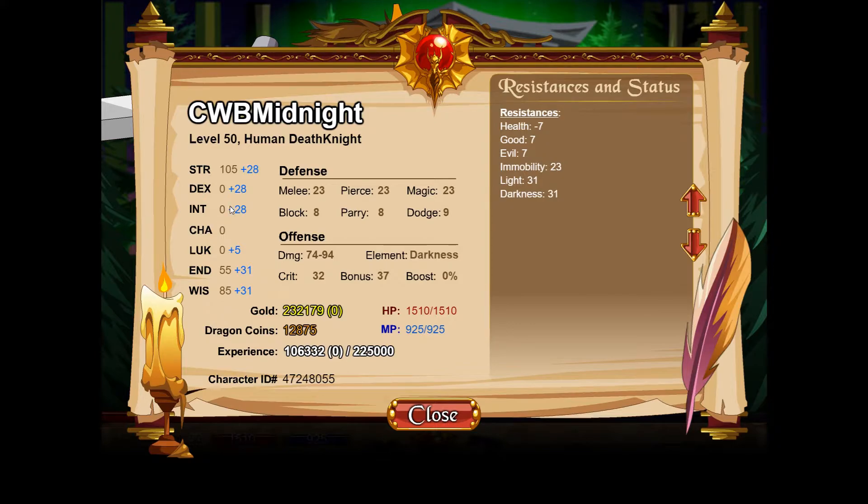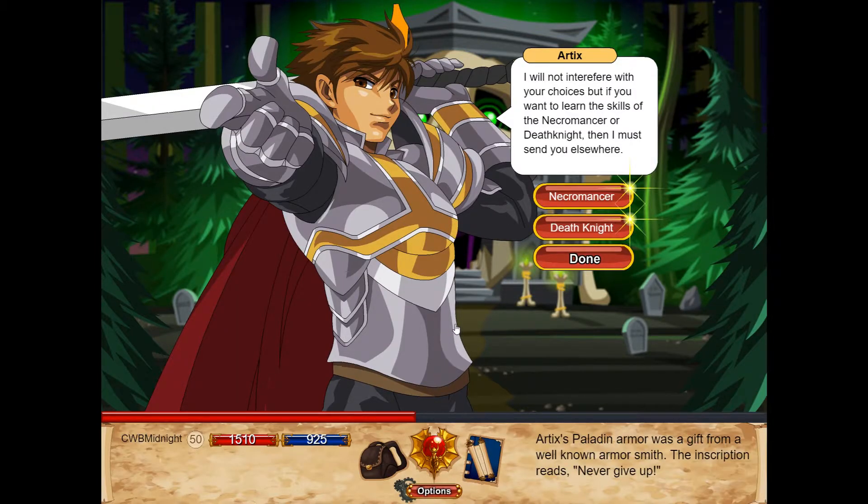For a quick heads-up about the stats I'm using: I have 105 Strength because this is a warrior class — it makes sense since it uses swords. I have 55 Endurance and 85 Wisdom. There's not really much else needed on this character, so it's quite simple but very effective. My defenses are okay: 74 to 94 damage, element darkness, crit 32, bonus 37. I've also got some really good resistances — Immobility 23, Light and Darkness 31.